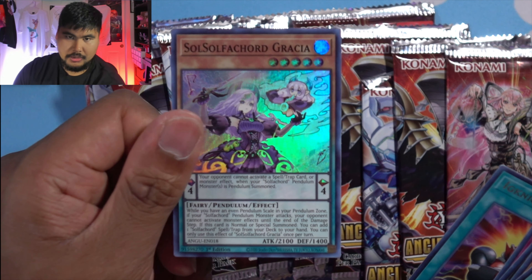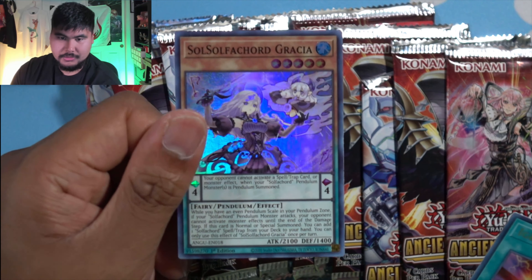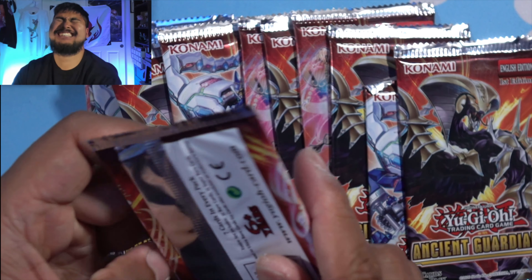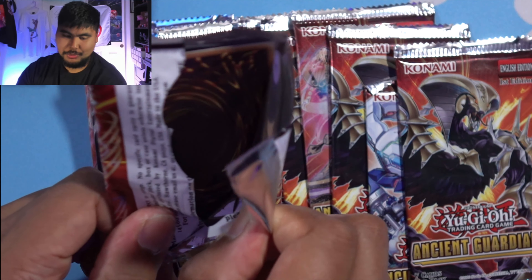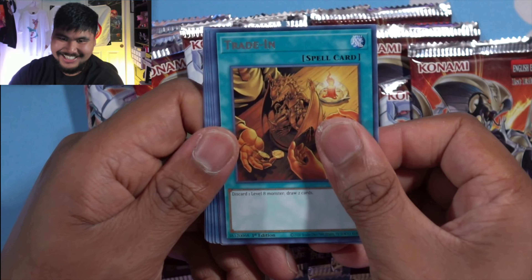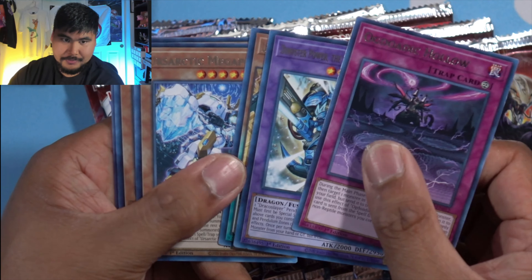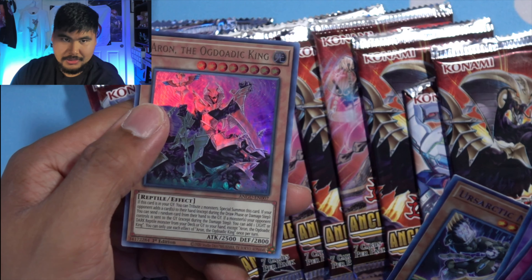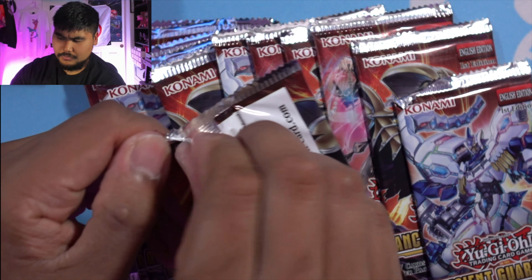Oh, Solfachord Grazia — that little girl has her instrument, that's adorable. I almost threw these cards in the garbage can — my arm went this way and usually my arm goes right when I'm throwing away the wrapper. I almost threw all the cards in the trash. I think my body's trying to tell me something. Trade-In — staples are good. Are there any hand traps in here that could help my deck? Aaron the Ogdoadic King — cool.